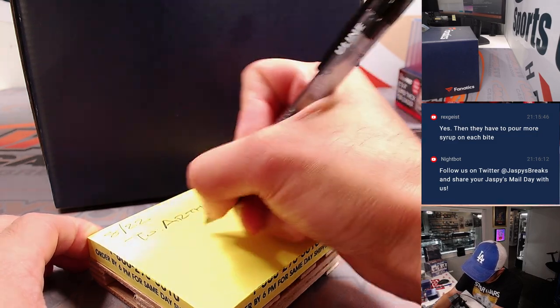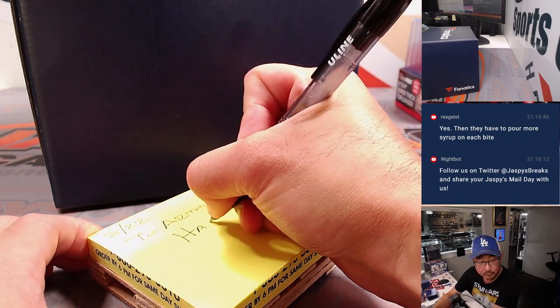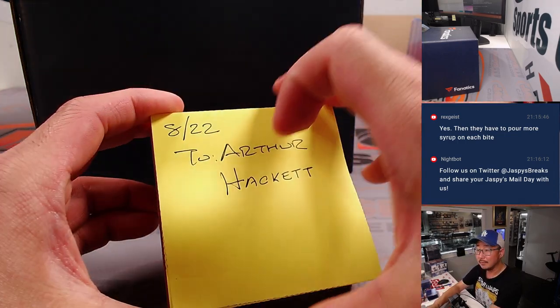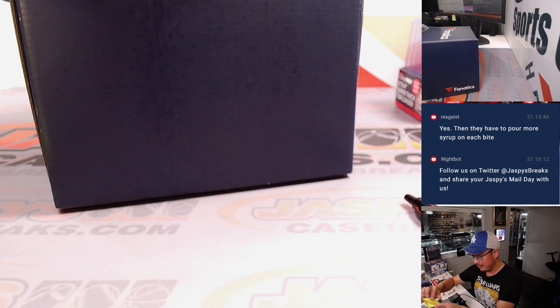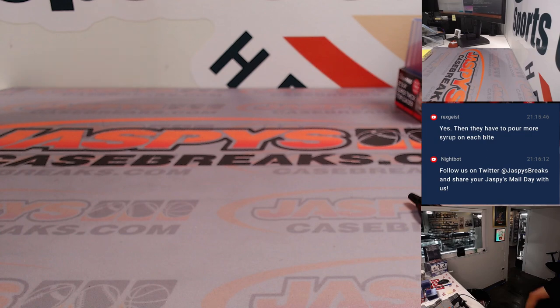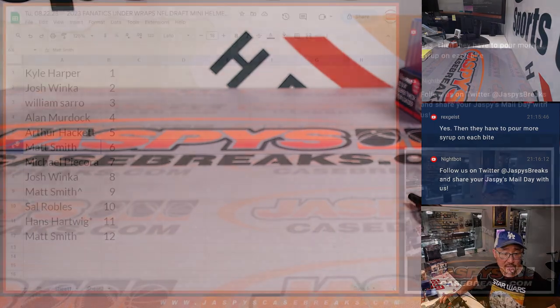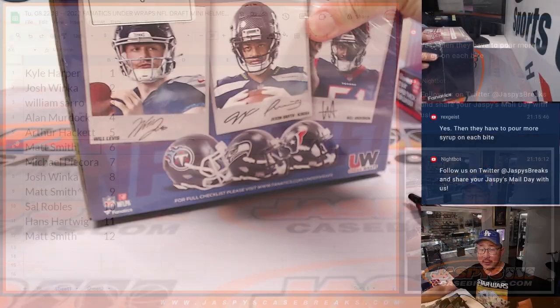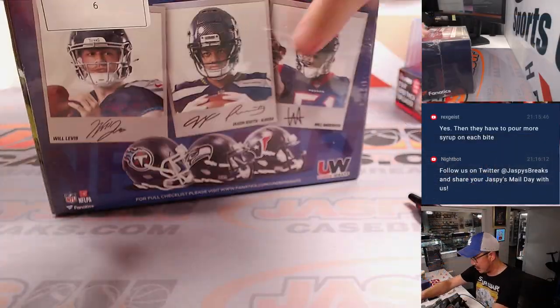An embarrassment of riches, I feel like, for the Eagles. They already have a good team, then they had a number of draft picks lined up. It looks like they drafted well. Matt, here's the spot that you got straight up — you got two spots straight up and you won a spot. Here's your first of three. Your box six, there it is right there. Let's see what we got.